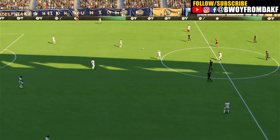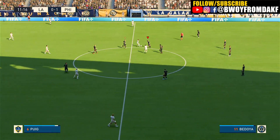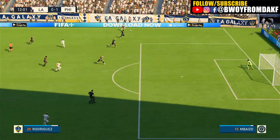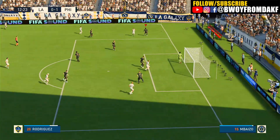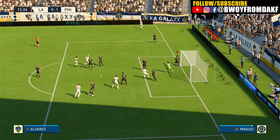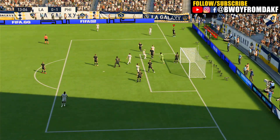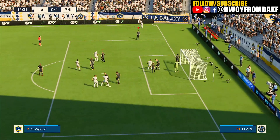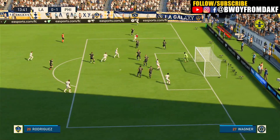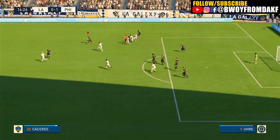And back underway — one-nil it is. Memo Rodriguez with room out on the wing, the cross is on, but the defender got the last touch — that'll be a corner. Elects to go short, that's well blocked. Opting for the short corner again, and that is how to block. Caceres will be breathing a sigh of relief.